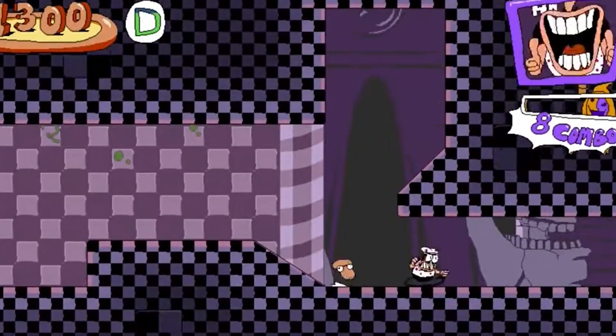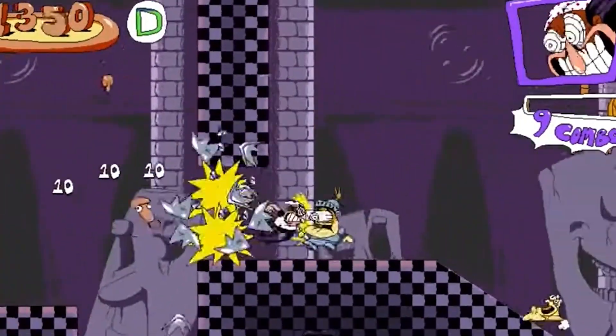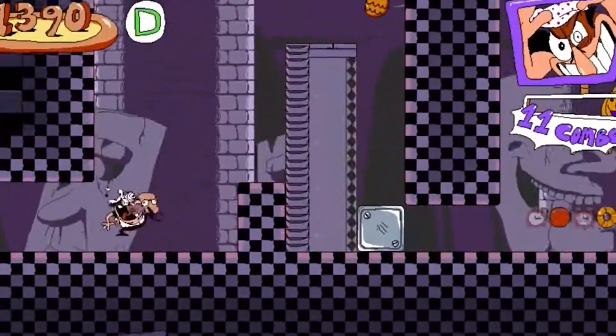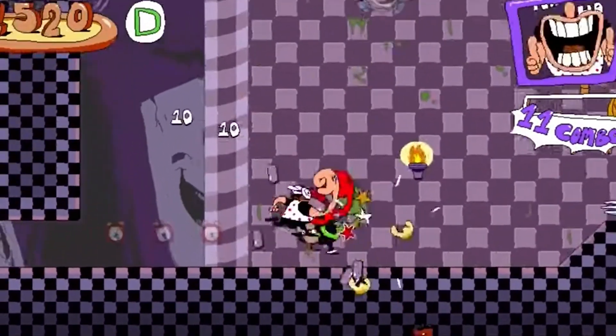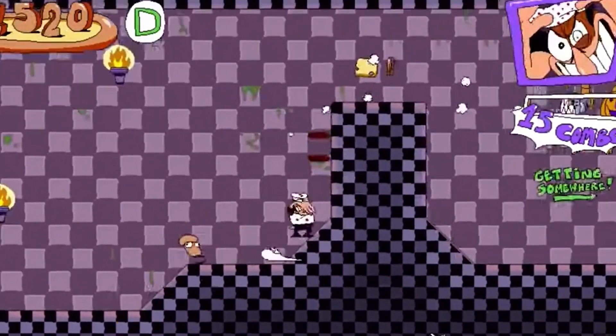But first, one minor complaint that's more of a warning is that the controls on keyboard do take a little bit of time to get used to. The goal of Pizza Tower is to make it to the top of the Pizza Tower by conquering each floor level by level and boss by boss.